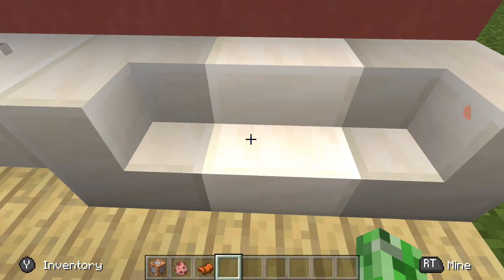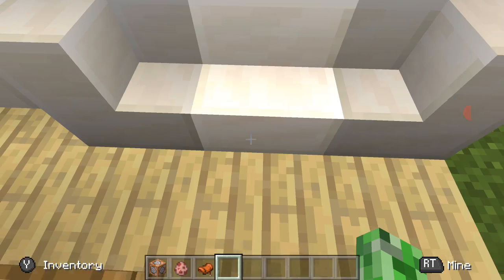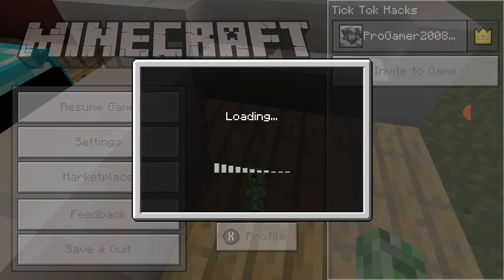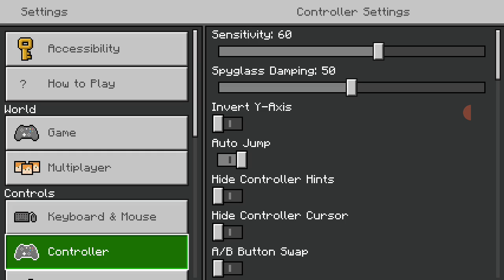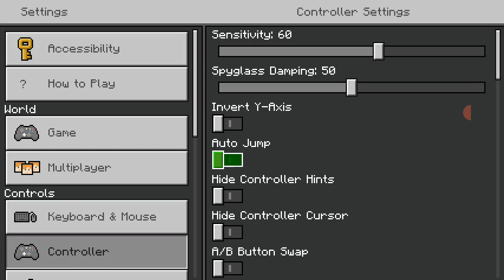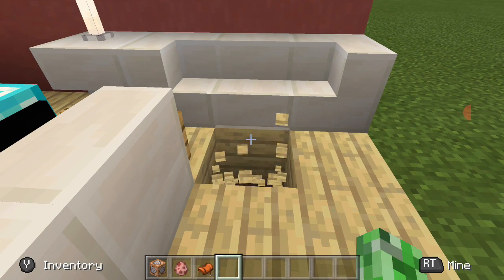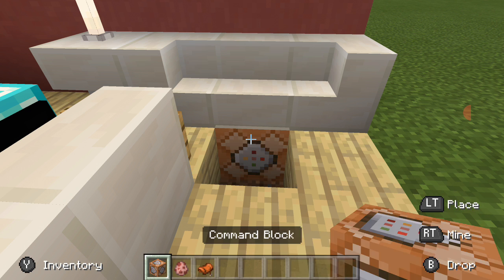I did a three block couch and I'm going to be sitting in the middle. Now you need to break the middle of your chair. I'm tired of this auto-jump. Now we're going to go ahead and break underneath and do this.